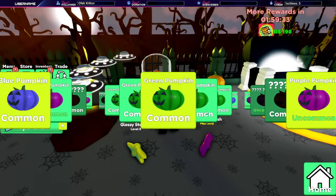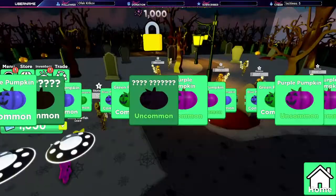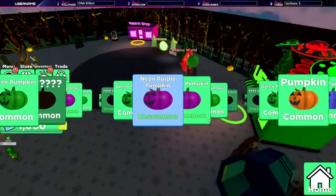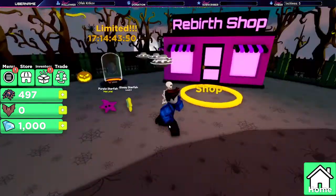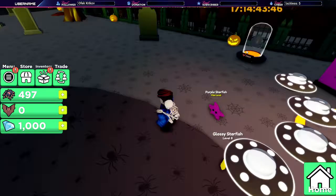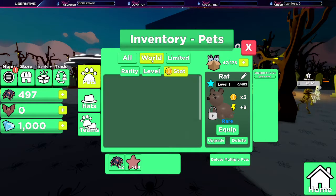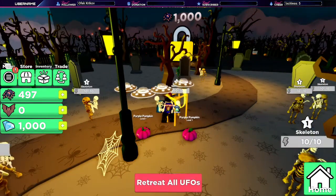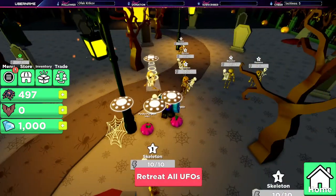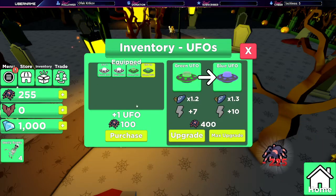We'll have to swap pets out just because it's going to increase our multipliers. Let's see if there's going to be a rebirthing option in here — and yep, there is. There's also a limited time egg right here which is going to cost bats. The bats are like the rebirth currency in here. Let's go ahead and unequip and find the bats. There we go — that's exactly what we needed.